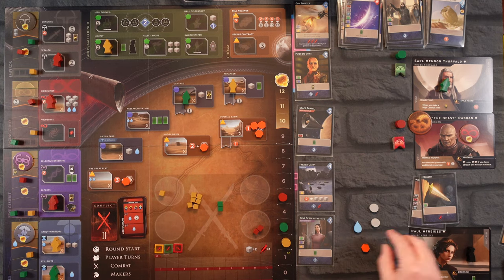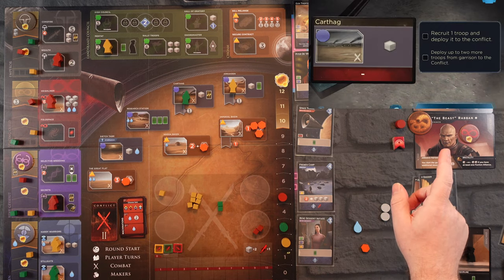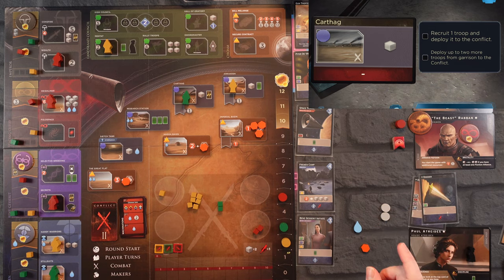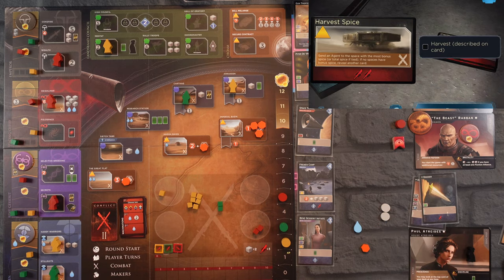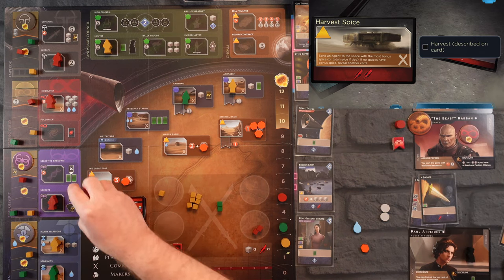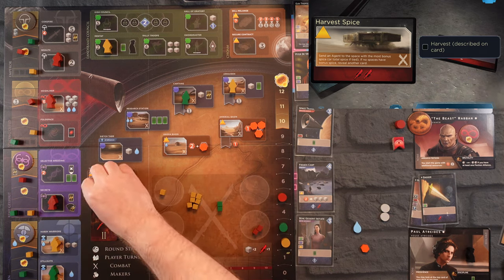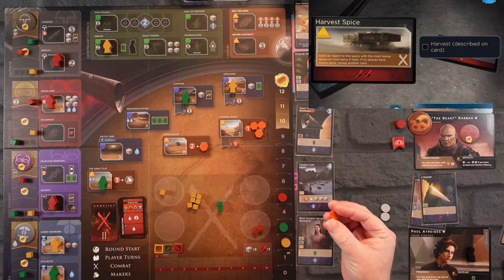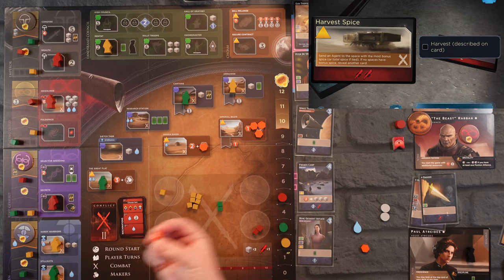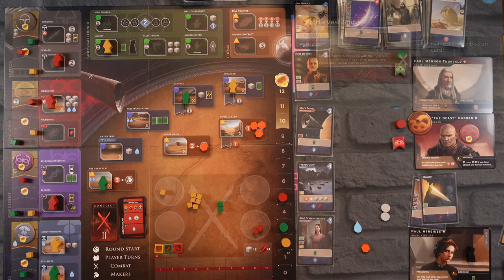Getting that big spice trade earlier has helped us a lot. The Earl has another draw — he's looking at Carthag but already has a presence there. He wants to harvest spice and will go to the field that has four — the most costly. He gets four spice and has none right now, so he has a total of four.